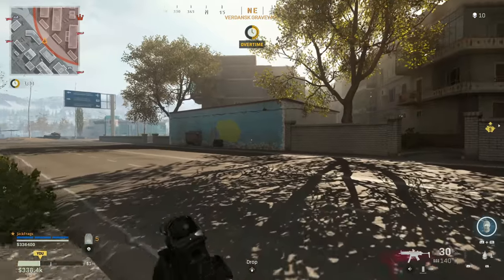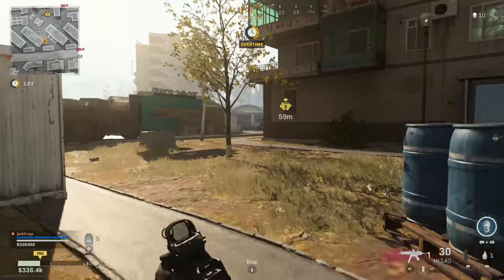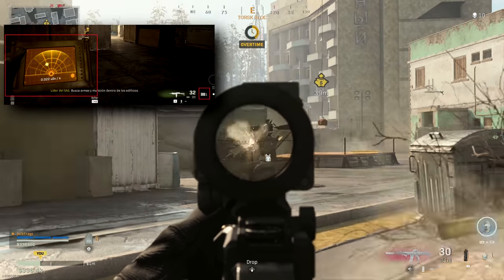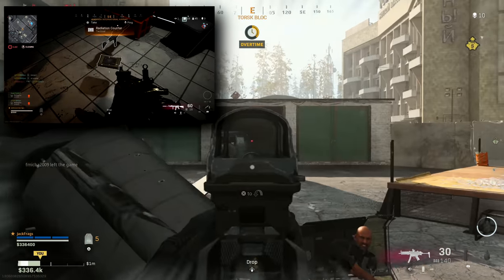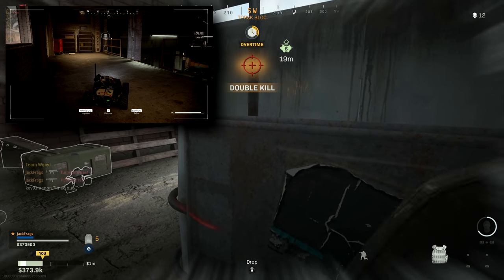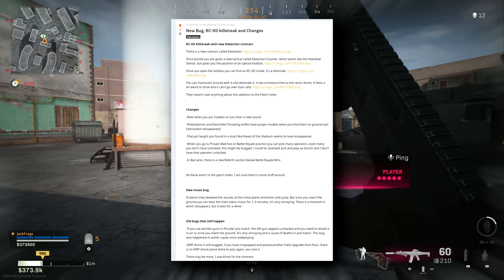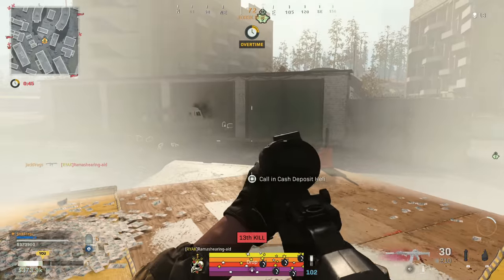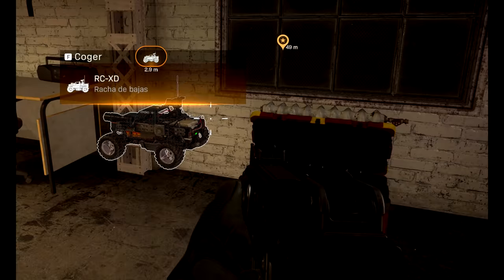I saw this post on Reddit too. I can't verify this because I haven't seen it myself in game, but these screenshots look real to me and the guy posting it has a good explanation. Apparently they joined a game where there was a new contract called the Detection Contract. Once you pick it up, you get a device called the Detection Counter, which looks and works a lot like the heartbeat sensor, and it gives you a position of a special loot box. If you find that loot box and open it, you'll get the RCXD from Black Ops — the kill streak where you get the little remote control car, drive it around and blow it up. Apparently it has the same timeout as the Recon Drone, and this guy said it feels a bit weird to drive and can't go over train rails. There was no mention of it in the patch notes, so I don't know if this was done accidentally or put in secretly waiting for people to find it.